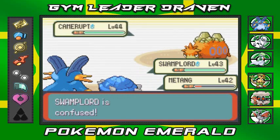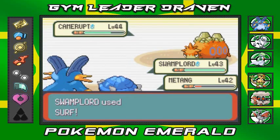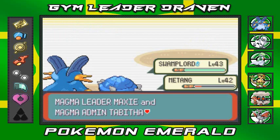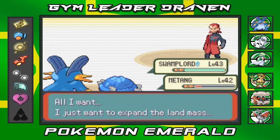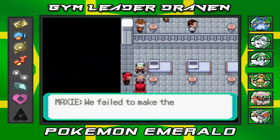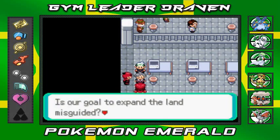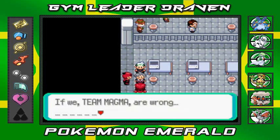Maxie's last Pokemon is a powered-up Camerupt at level 44. Come on Swampert, Surf attack — yes! Camerupt defeated just like that! Everybody's getting experience points and both Maxie and Tabitha have been defeated. Maxie says: 'All I wanted was to expand the land mass. We failed to make the volcano erupt, we failed to control Groudon after we awakened it. Our goals to expand the land were misguided, probably.'